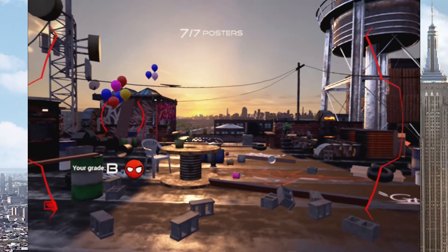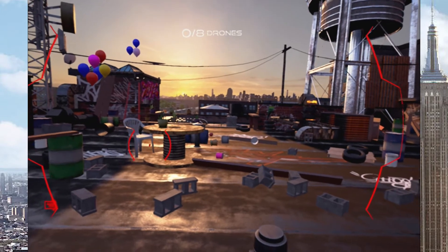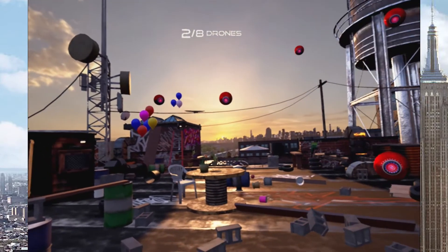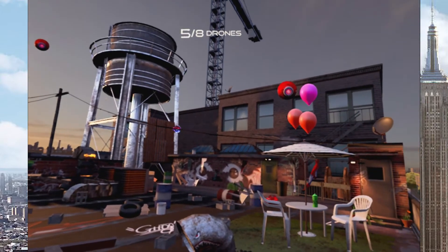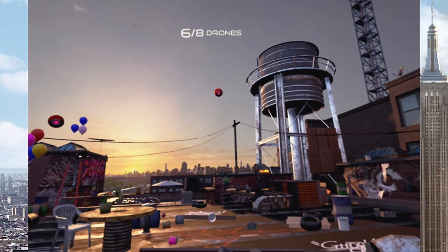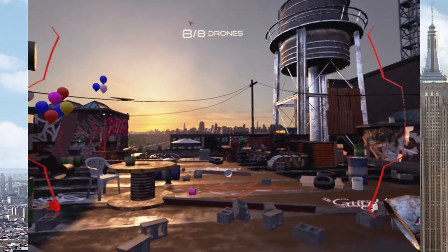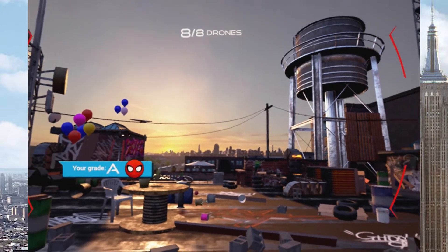Another B — you're improving. Initiating web net mode. Press and let go of the web shooter, try to capture those drones. I don't know where the target is — there it is, I couldn't see the reticle. Oh there's another one right there! Web net calibrated. You figured that out fast.